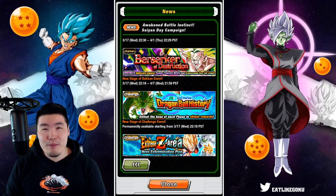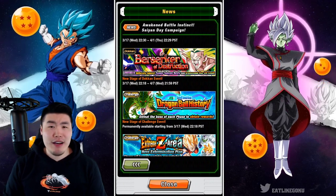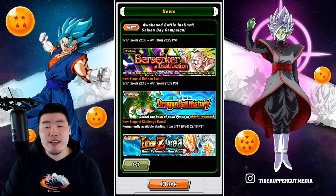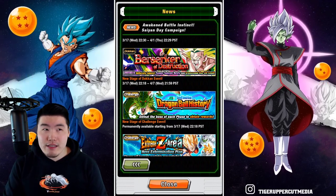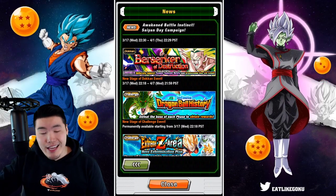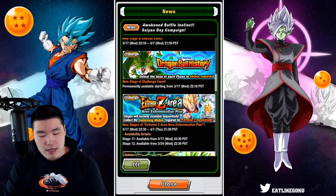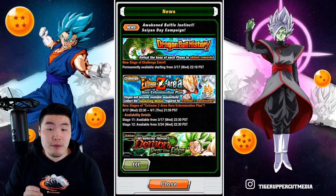I forgot the name for the stage, but it's basically you're facing a bunch of Saiyans, starting with Raditz first, and then finally you face Broly at the end — 7 enemies in total. And we also have two new stages of Extreme Z Area Hero Extermination Plan.